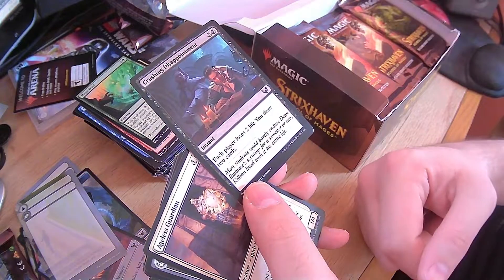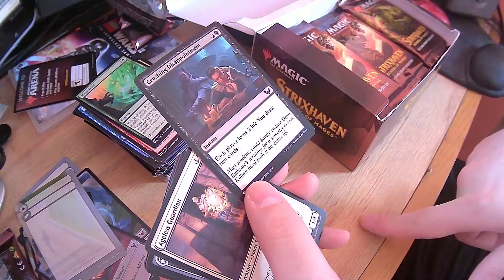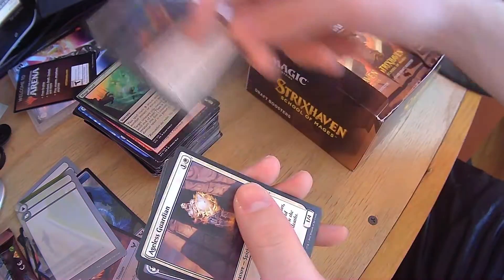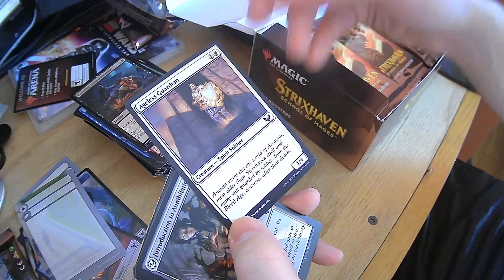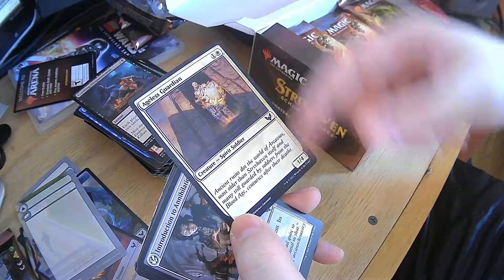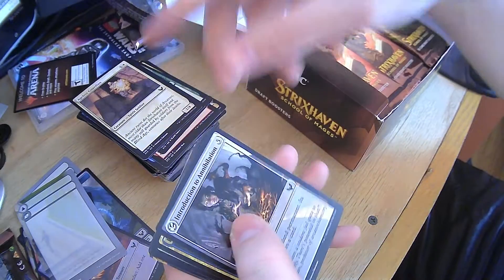Crushing Disappointment — each player loses two life, you draw two cards. Hey, that's using your life as a resource — I'll take two life to draw two cards. Ageless Guardian — that's a 1-4, nothing great, but with other cards that can be something fantastic. And it's a spirit — it buys into the whole spirit gimmick.